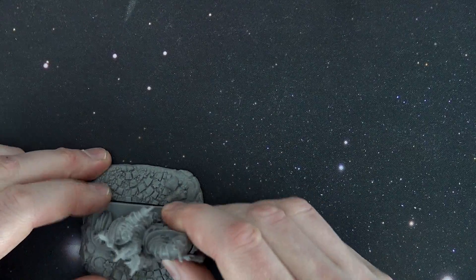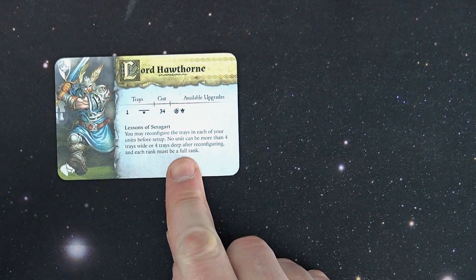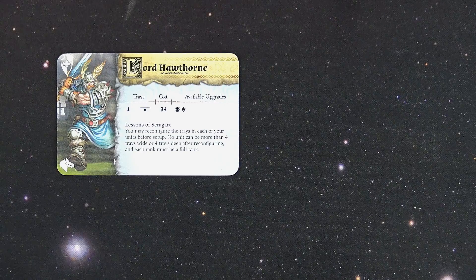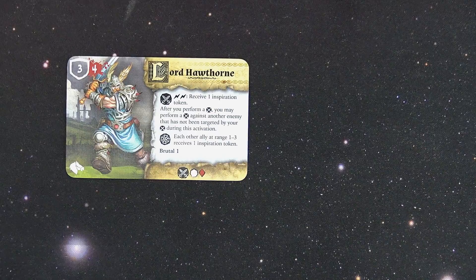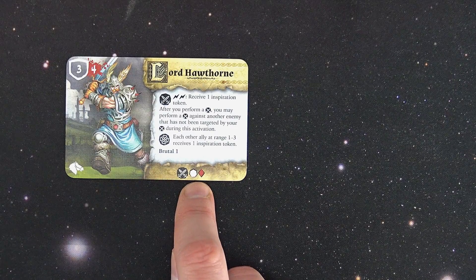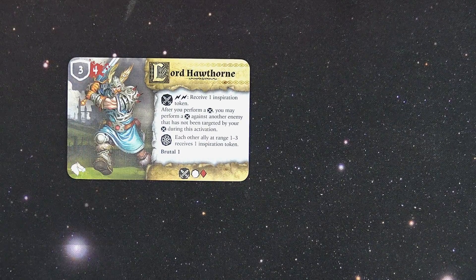Let's talk about his abilities. He comes with upgrades and you can field him in an infantry format if you want. One tray costs 34 — he has access to upgrades. You may reconfigure the tray in each of your units before setup; no unit may have more than four trays wide or four trays deep, and each rank must be a full rank. Ability-wise: melee, double surge, receive one inspiration token. After you perform a melee, you may perform a melee against another enemy that has not been targeted. Special ability: each ally at range one to three receives one inspiration token. He's Brutal 1 with one white die and one red die for his melee. Three armor, four wounds.